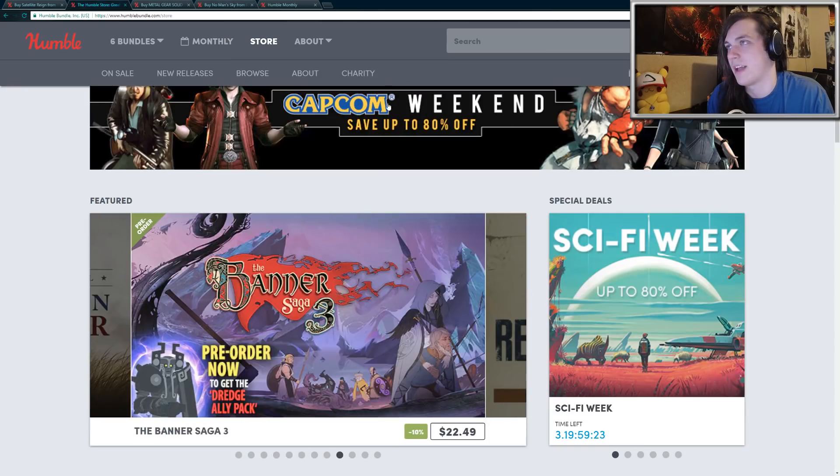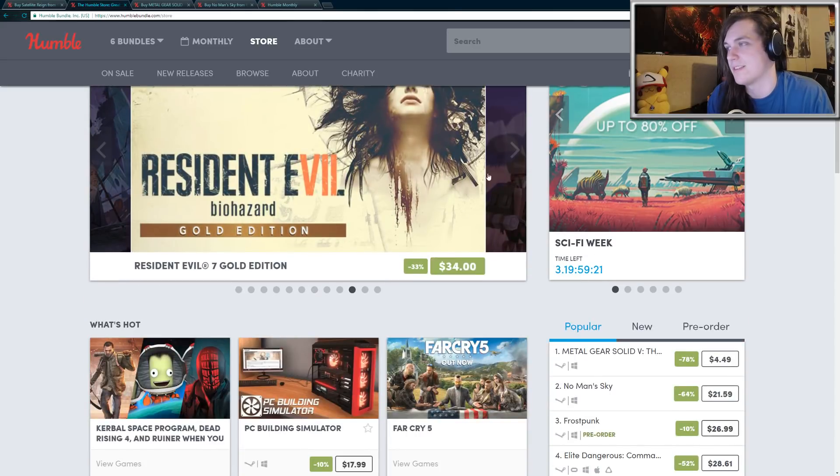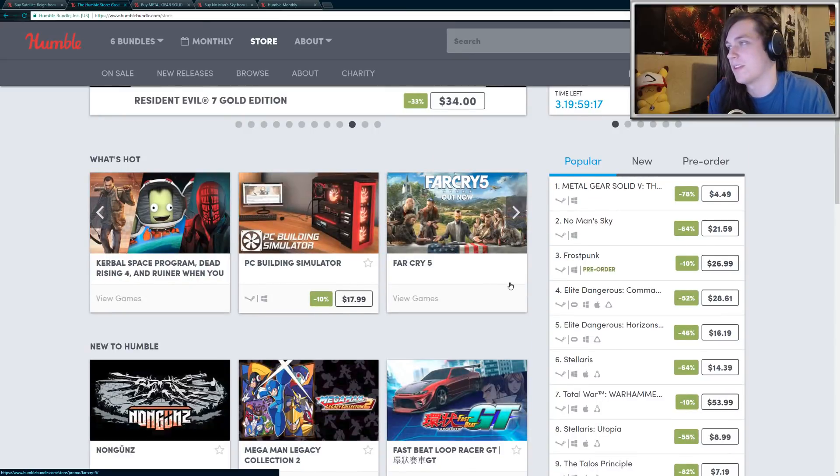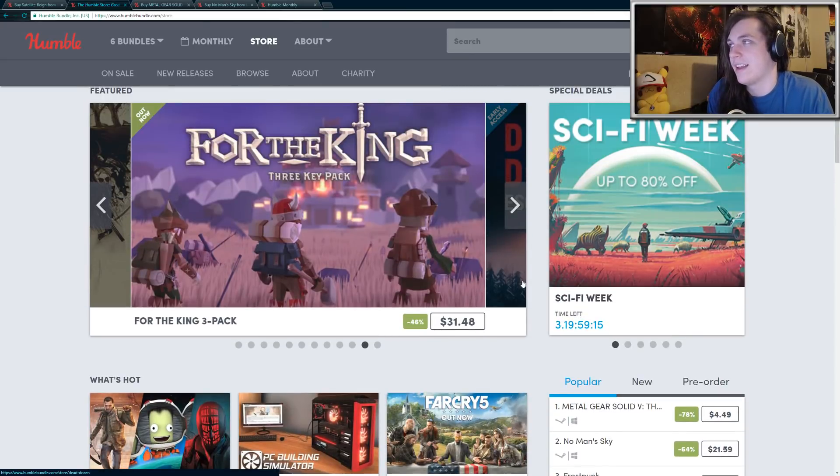Beyond that, there are some Capcom sales and some other sales for all sorts of other games, so you might want to just check out the Humble Store if you're looking for something new to play. And if you guys use my referral link in the description below, you'll help me out a little bit — I think I get like 5% if you use the referral link.